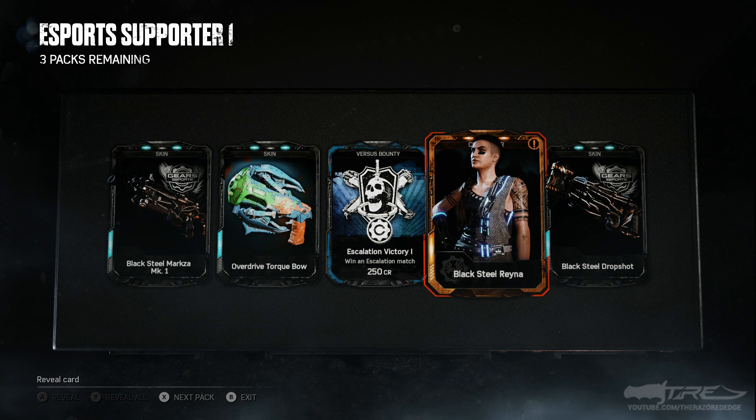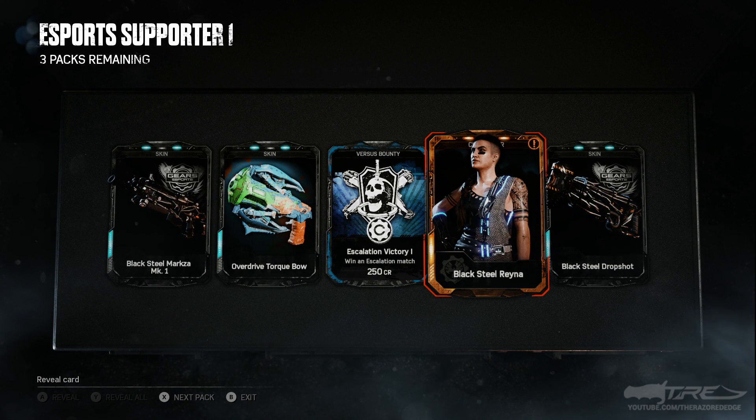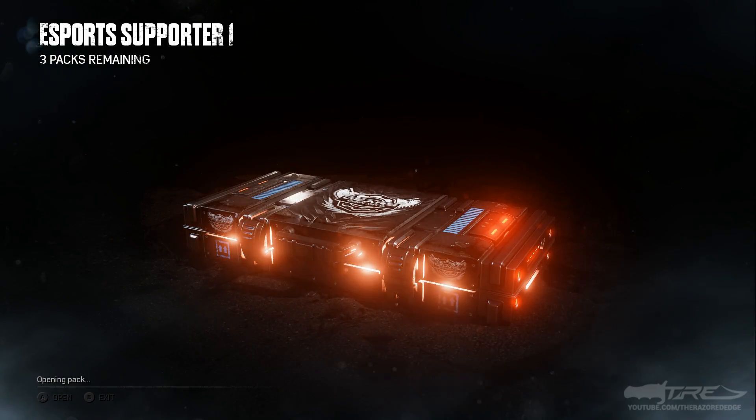Thank you Gears Gods! Oh my god, that's so cool — she's such a cool looking character. One thing I really love about the original black steel characters is that they kind of look like American football players. They have the face paint underneath — kind of looks like sports things. They look like futuristic sports players with the neon lights and stuff. I'm so so happy, you guys have no idea.